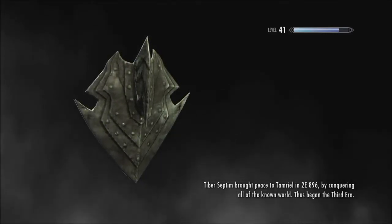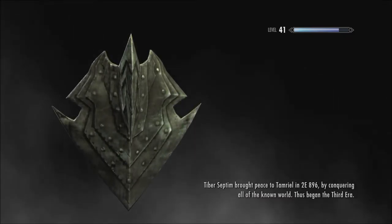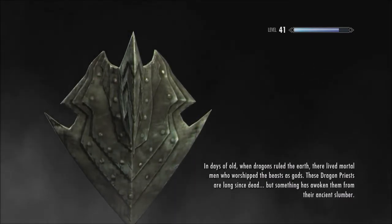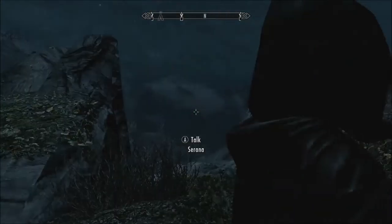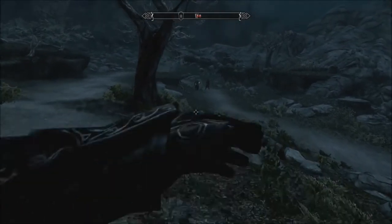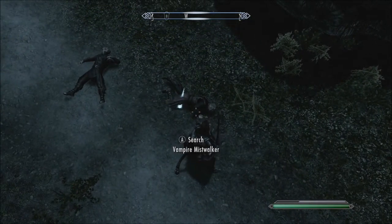Tiber Septim brought peace to Tamriel in 2E 895-96 by conquering all the known world — thus began the third era. We have to go north, so this way is the way to go. Is there any way to get — okay, that is what I assume were vampires. Down you go, and the other one died. Hey hey, cool beans. Take your shit. Squirrel of mayhem — I'll definitely take that.